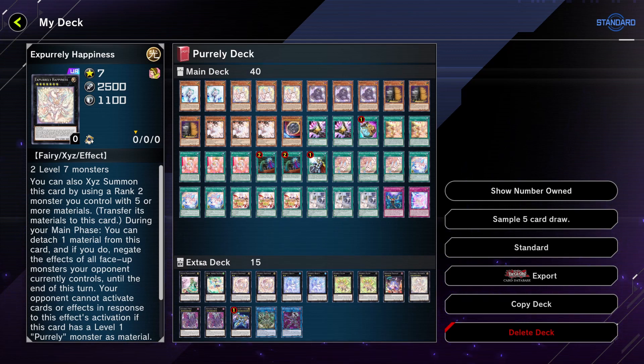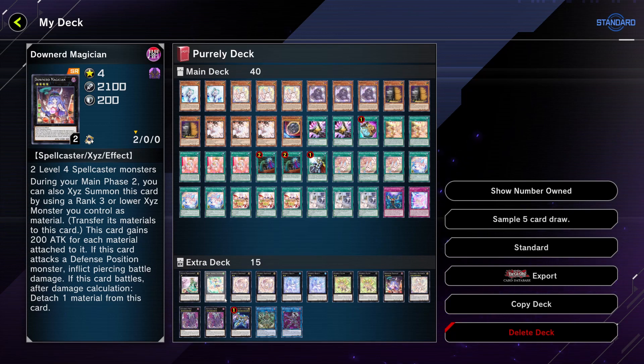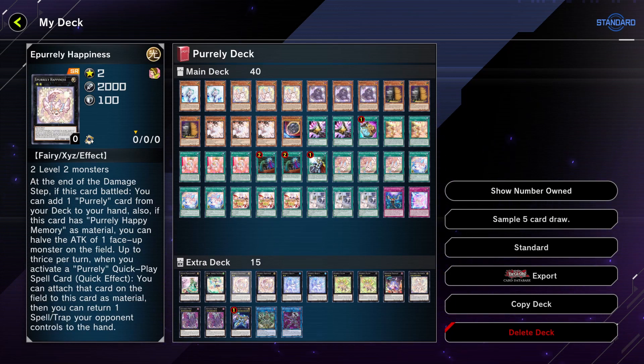Before the extra deck — if you're enjoying the video, make sure to like, comment, and subscribe. One copy of Sylvan Princess Sprite: since you're running level one monsters it's easy to get out, and it lets you excavate the top card of your deck — if it's a spell you add it to your hand for a free search before going into Downer Magician, and you still have enough material for Zeus. One copy of Laralisk Assembled Nightingale is another generic rank one that can attack multiple times, relevant for going into Zeus easily.